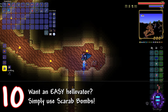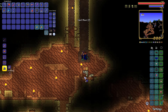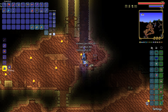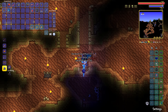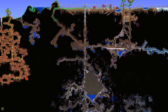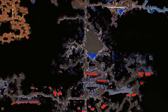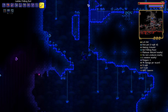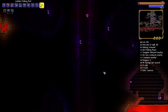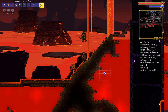Number ten: want to make a super easy and super quick hellevator? Use scarab bombs. Scarab bombs were introduced in the 1.4 update and let your character create elevators incredibly quickly. Simply stand directly in the middle of where you throw your scarab bomb, making sure not to move side to side at all, and jump just before it detonates to avoid taking damage and being knocked off course. Do this enough times and you'll reach the underworld with ease.